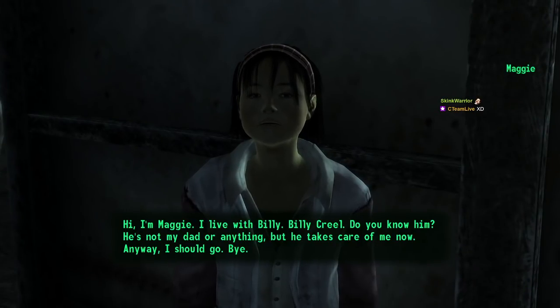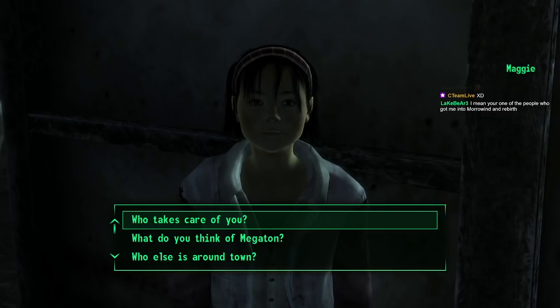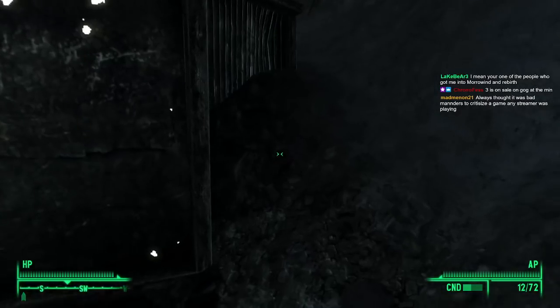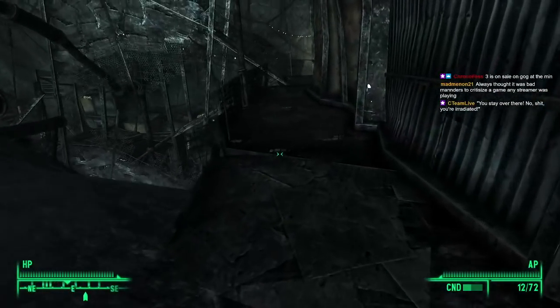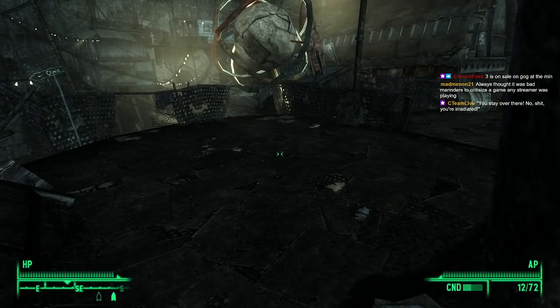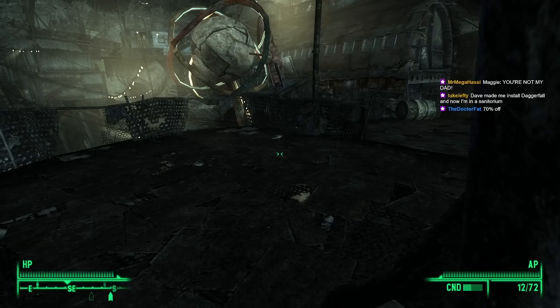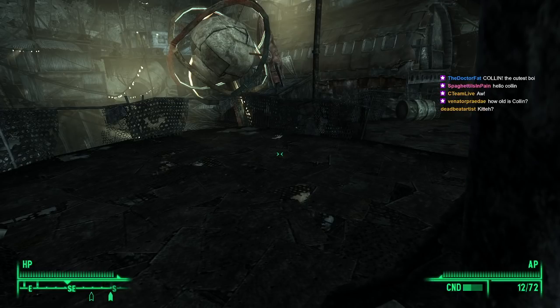Maggie NPC: 'Hi, I'm Maggie. I live with Billy Creel — he's not my dad or anything but he takes care of me now. Anyway, I should go.' Three years until I got a minute — he is actually. Funny you should mention that — perfect timing. Oh, hello! Colin has arrived! What is it, Colin? You've woken up now — finished snoozing and come to harass me on the desk. He nearly stepped on a key on the keyboard. He's lying down in front of the keyboard — but he also just collapsed on top of the mouse and clicked it. Luckily no damage done.